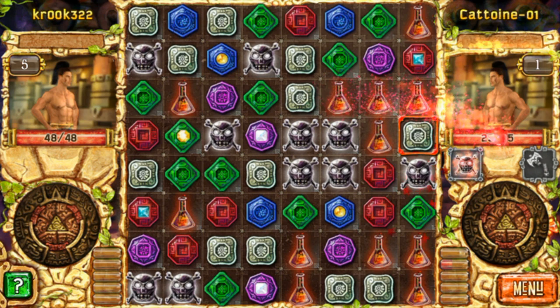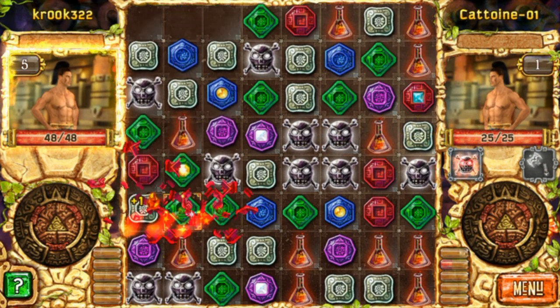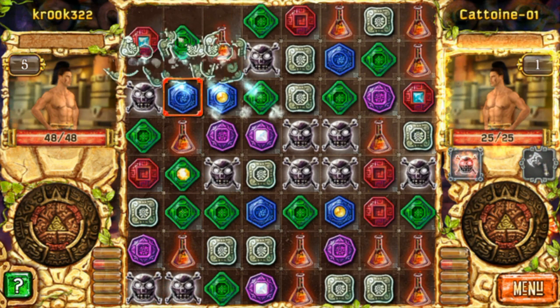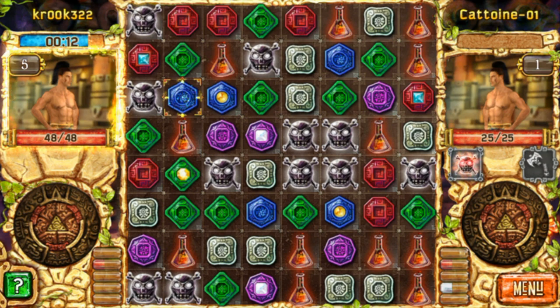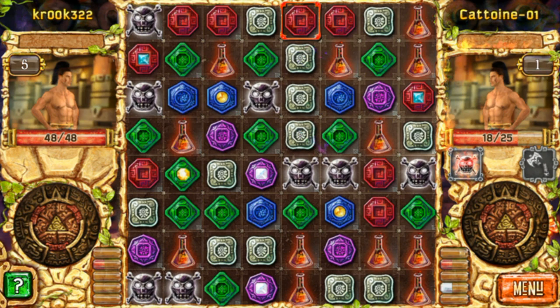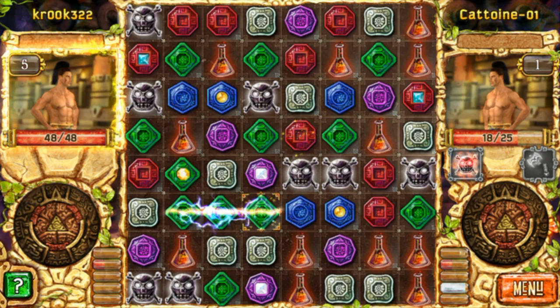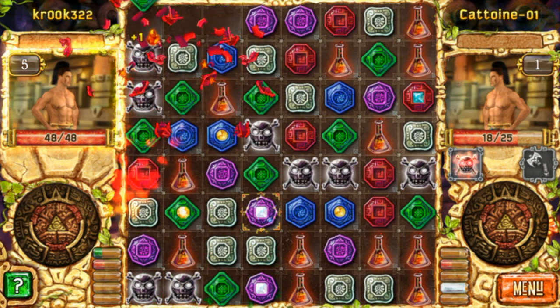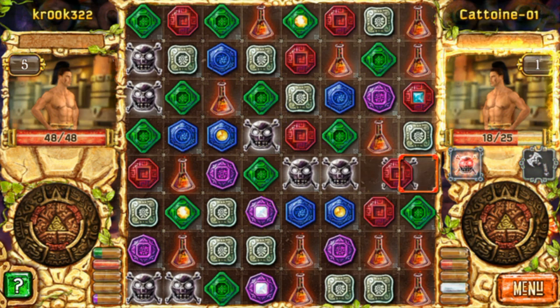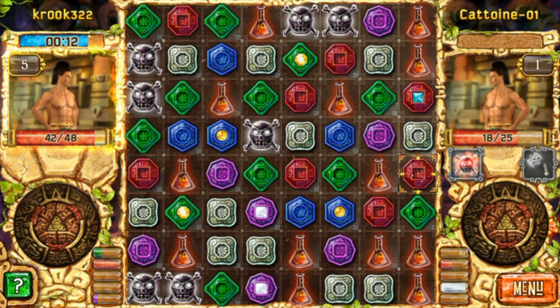The bars down at the bottom — when you build those up you get abilities and powers to attack your opponent. Skulls automatically take health out of the other character. The game is over when one character hits zero health. Filling up the green bar gives you healing, and red, white, and blue are all damaging spells. I'm not sure what purple does yet.